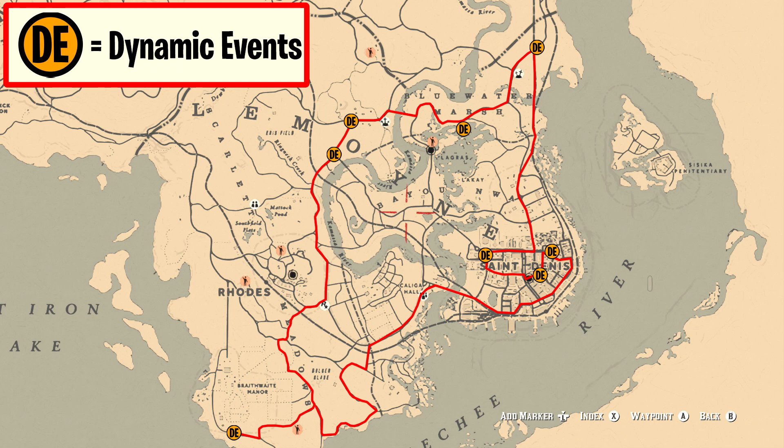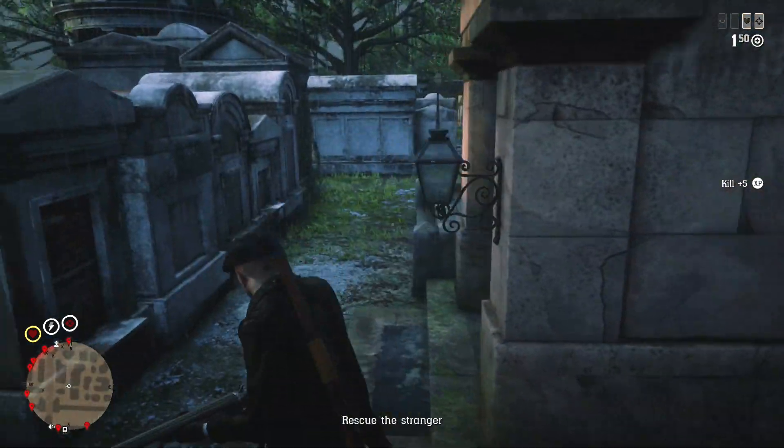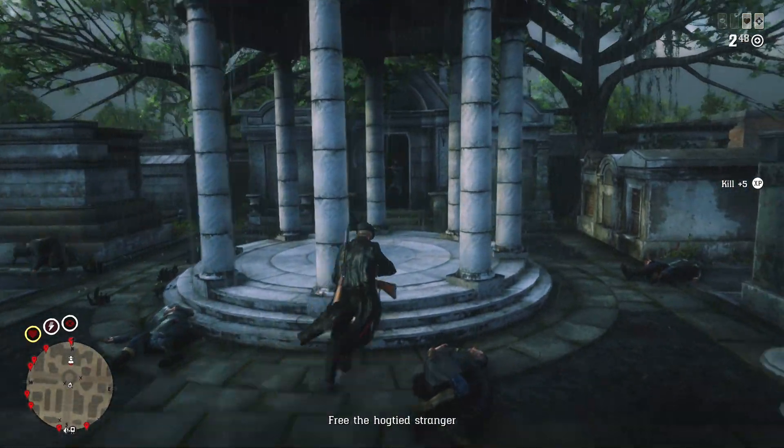I have drawn this route up for you guys. It goes across eight different points for dynamic events. Some of these points we've looked at before — the three points in St. Denis I have talked about and used as a route — but I've drawn up these eight points to go for different hunting locations.